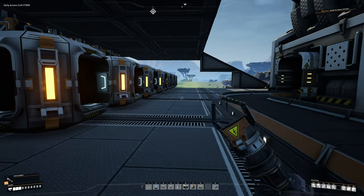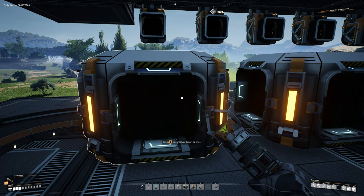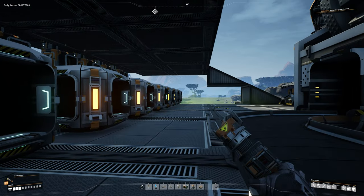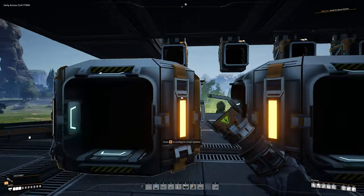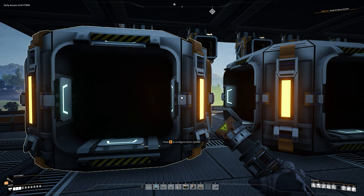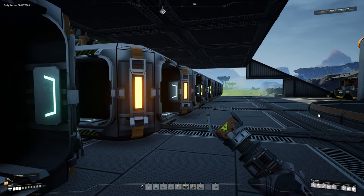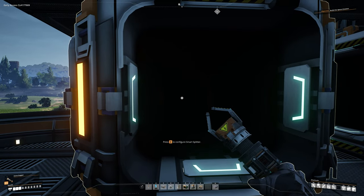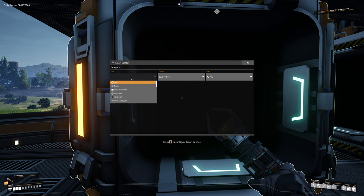Now we're going to configure the smart splitters. Remember everything I showed you earlier. The last three in the gas zone are the trickiest. The idea: materials come up and down through these smart splitters, and each one sorts them into the correct box by component type. Start with the first one on the end — no gas here so it's easier to practice. Hit E, set center to Overflow always, then set left to screws.